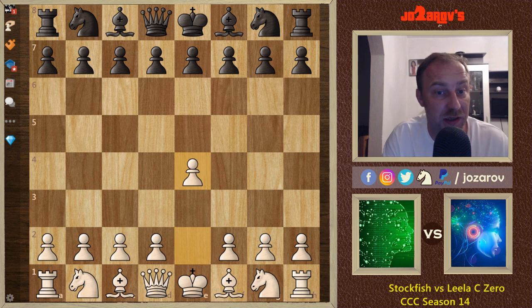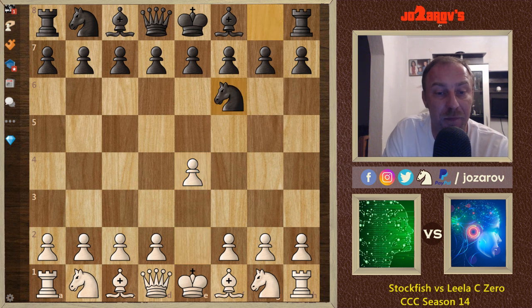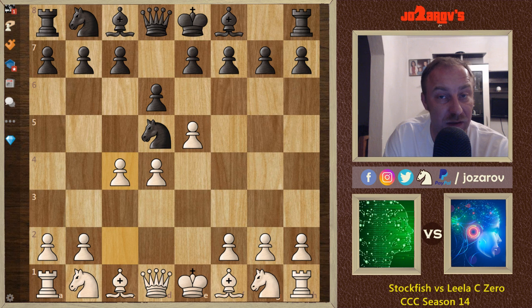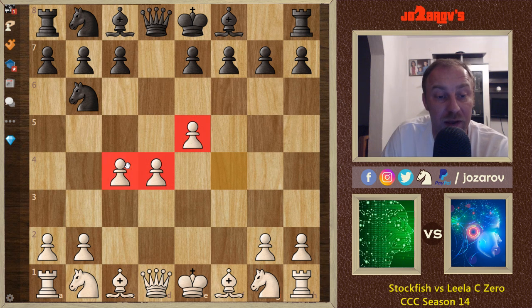We have e4 — this is a test game, so it's not evaluated as a win like in the finals. The finals will be played in the next couple of weeks. e4, knight to f6 by Leela C0 — the Alekhine Defense — then e5, kicking away the knight, knight to d5, d4, d6, c4, knight to b6, and f4, the Four Pawns Variation of the Alekhine Defense. After d takes e5 and f takes e5, we have a new position.